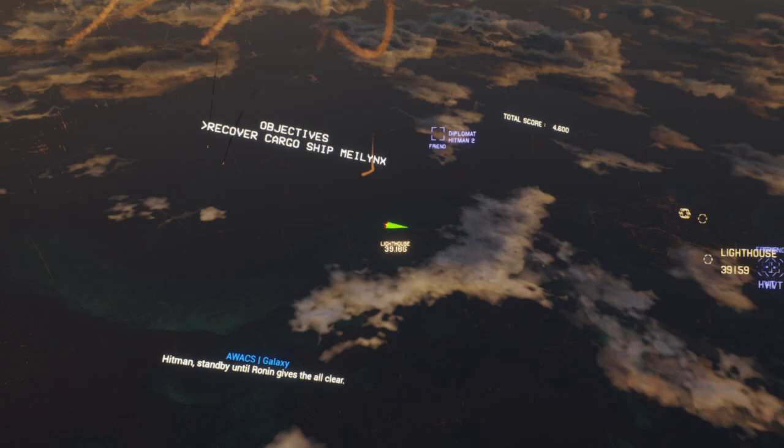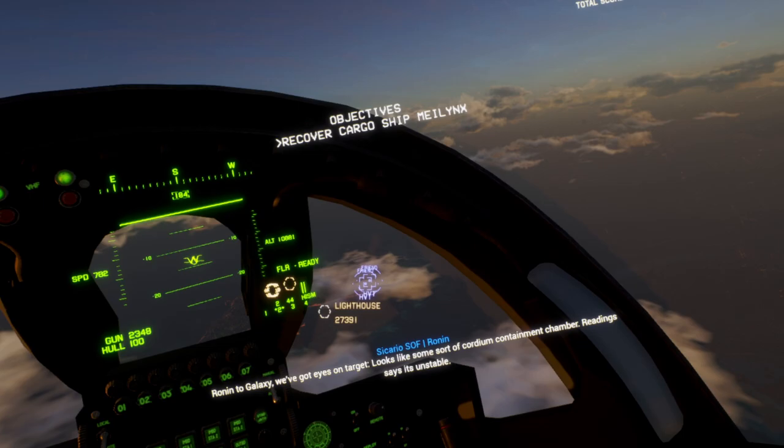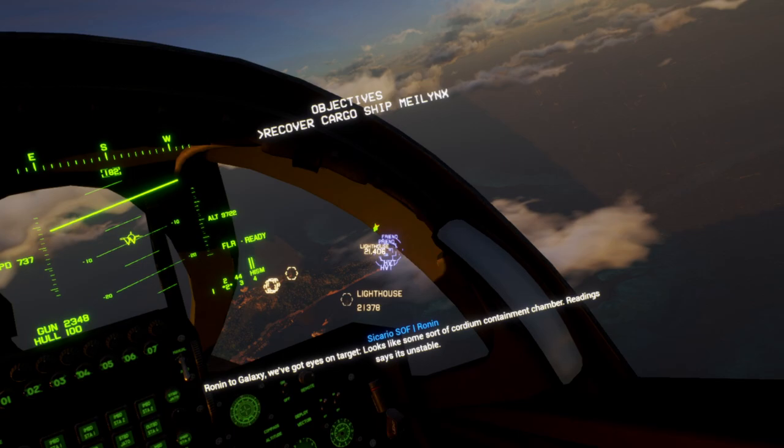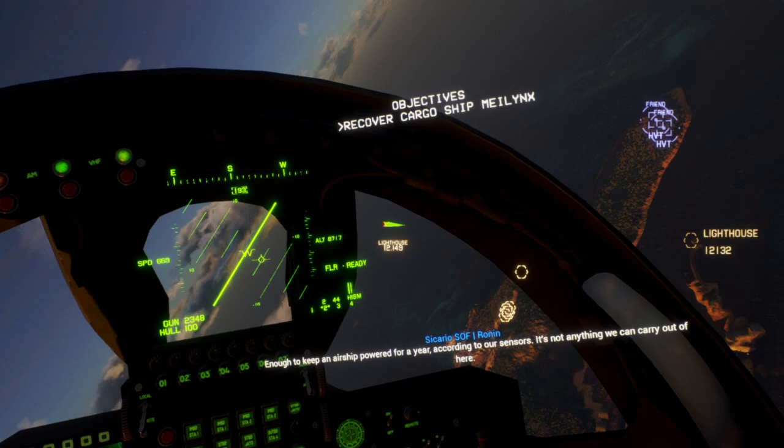Looks like we've maintained air superiority — we'll let our special forces do their work. Angels 9, 9,000 feet. Copy Brody. We'll have to keep an airship powered for the ground door sensor soon — anything we'll carry out in here.